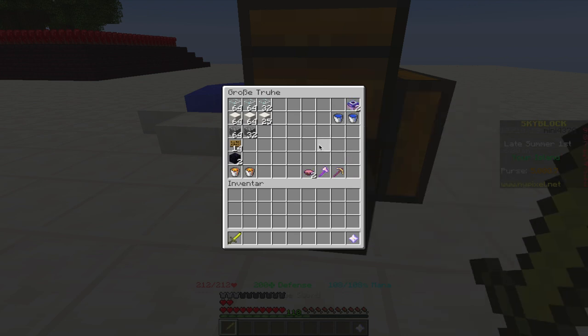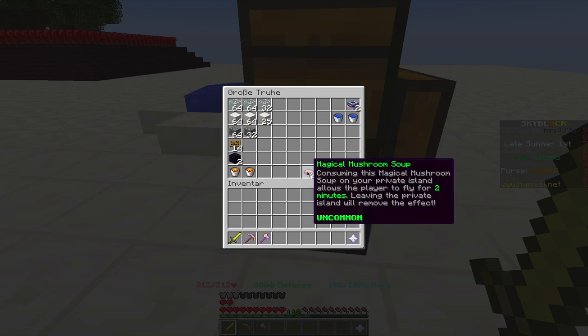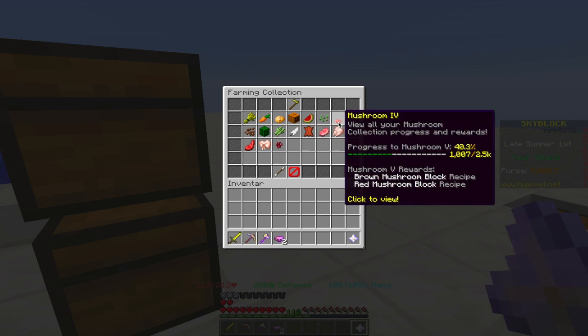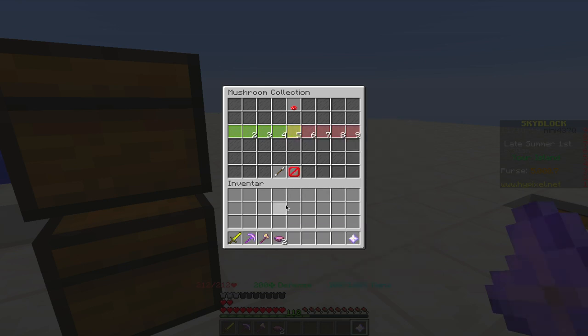I also recommend a sword to defend yourself against any mobs that might detect you while building, a pickaxe, and an axe if you make any mistakes. If you already have mushroom soups unlocked - which is in the mushroom collection 4 - you can use them. Just go to the mushroom island with cactus, sand and sugar cane and grind there for 15-20 minutes to get this unlocked.